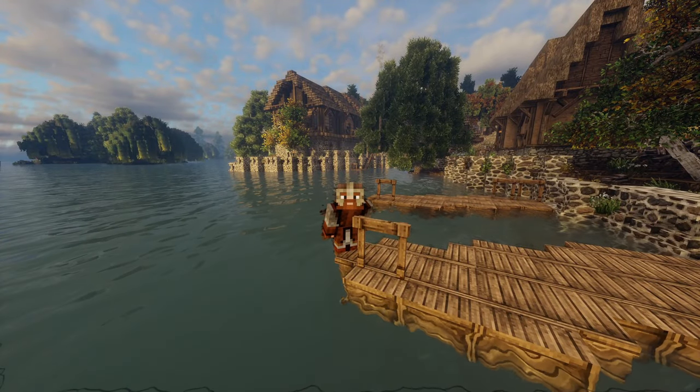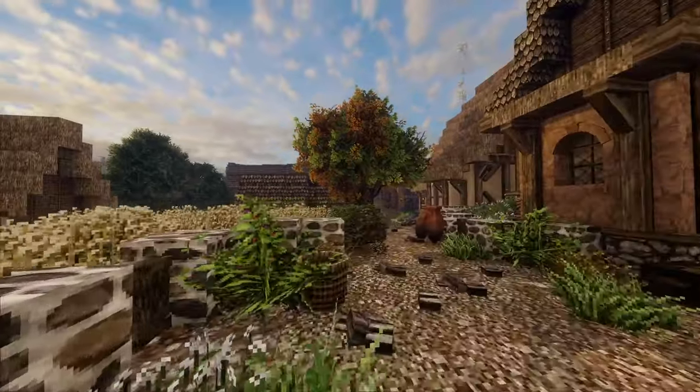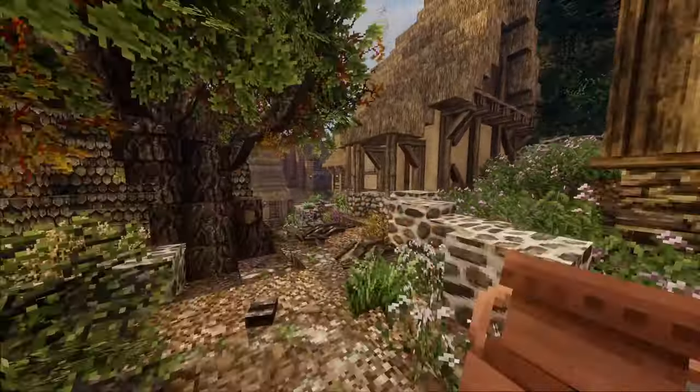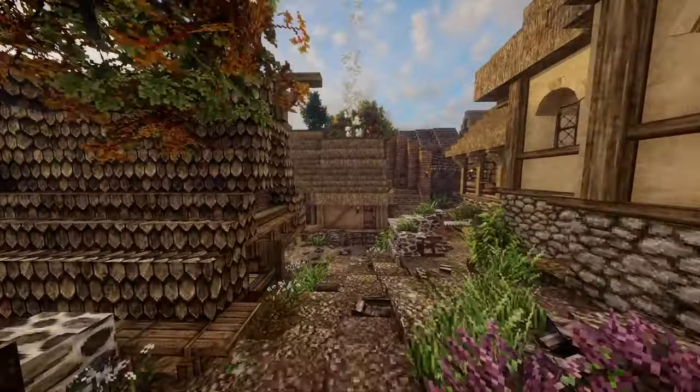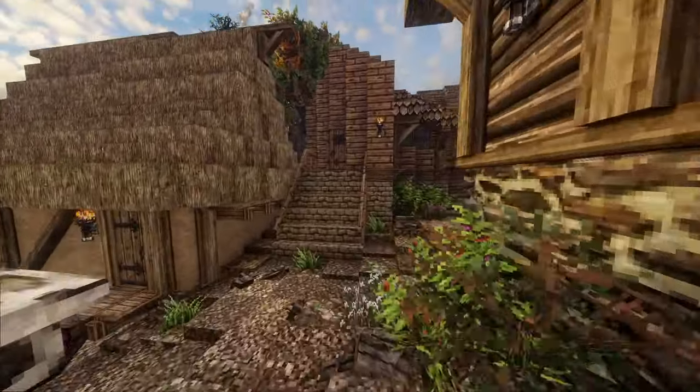These are some of my favourite places in my Minecraft world. First off we have Grey Ridge. Grey Ridge is more of like a swampy, medieval sort of town. The town sits on the swampy shores of Lake Grey Ridge.